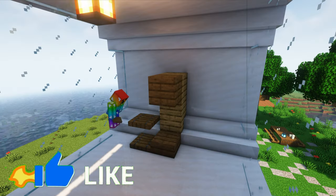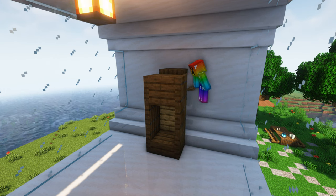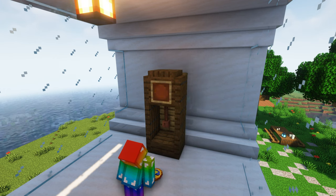Heading upstairs we can work on a neat plot design. By using a combination of spruce wood blocks we can create a cool design like this.